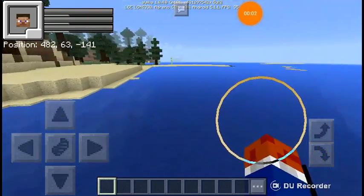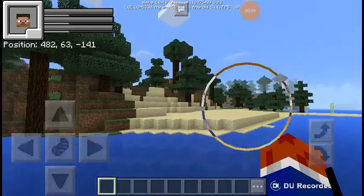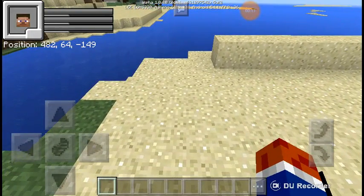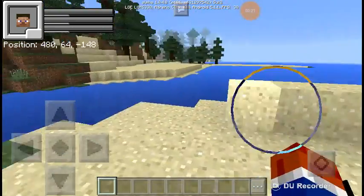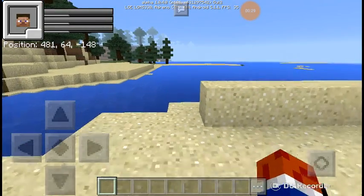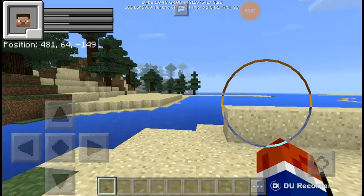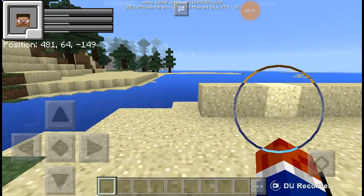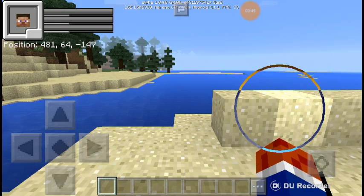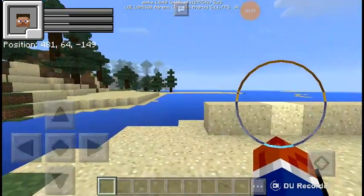What is up guys, this is styleawesome707 and today we will be making a floating island world. If you haven't watched my tutorial video from yesterday, I'll leave a link in the description — basically we have to type in a command and stuff. I'm using the island so I can tell where I am. Let's start making our island. If you haven't watched my tutorial video, you should watch it now.